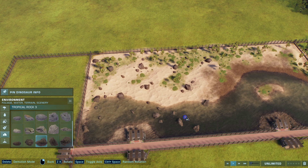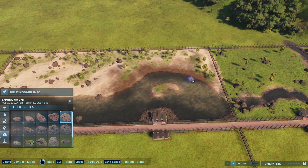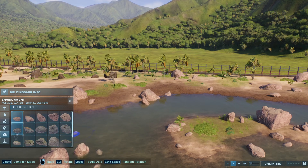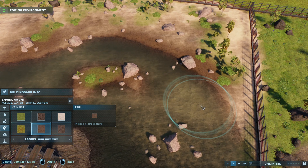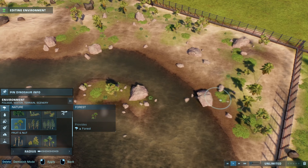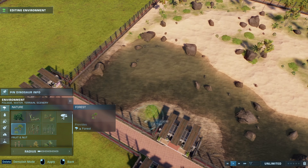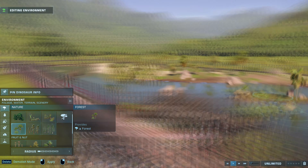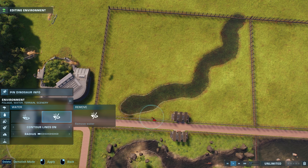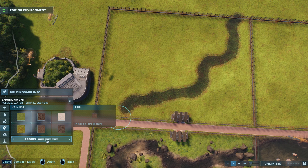I'm using the red dirt over here — it's really looking very muddy. This is an inspiration from one of my older builds, the Jurassic Water World, where I used this in an enclosure with Baryonyx and that's where I discovered this red dirt. I'm using the red rocks with the red dirt because I think it creates a nice '50 shades of red' in the enclosure, and of course placing some more palms.